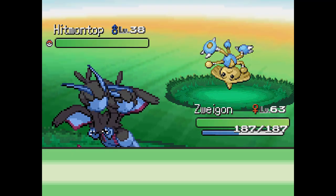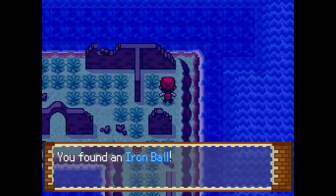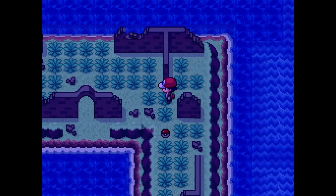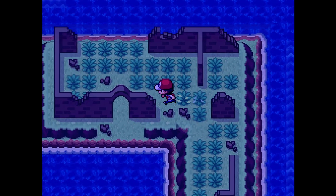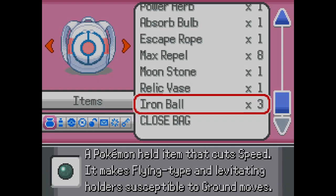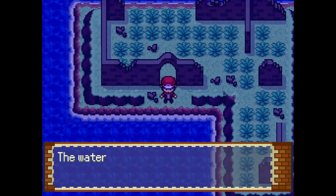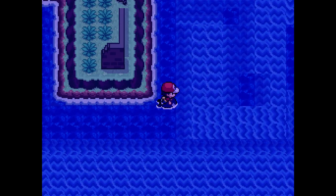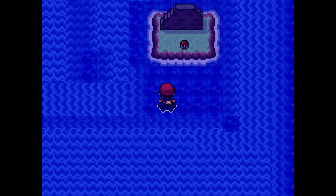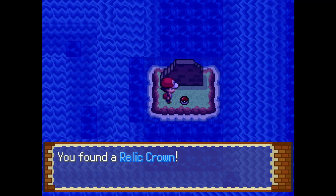We're just gonna run. I don't really feel like fighting you or catching you. Another Iron Ball. Another Iron Ball. Excuse me. Oh, it's an item. Is it a health item or a use item? Do I just throw it at the Pokemon and be like, 'Here, catch'? Relic Crown. Ooh.